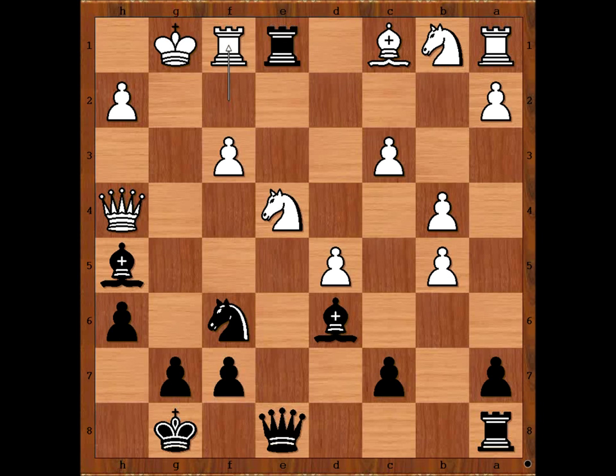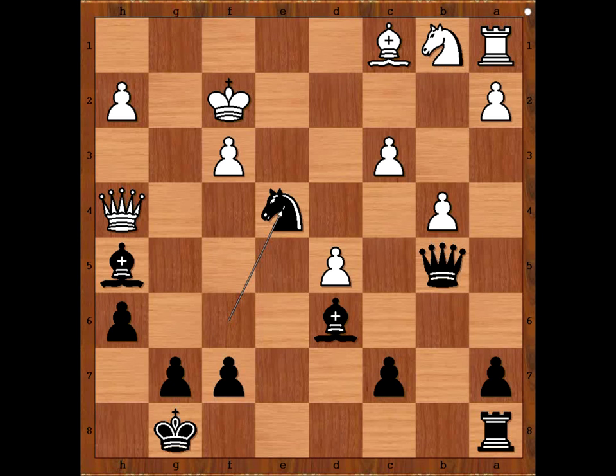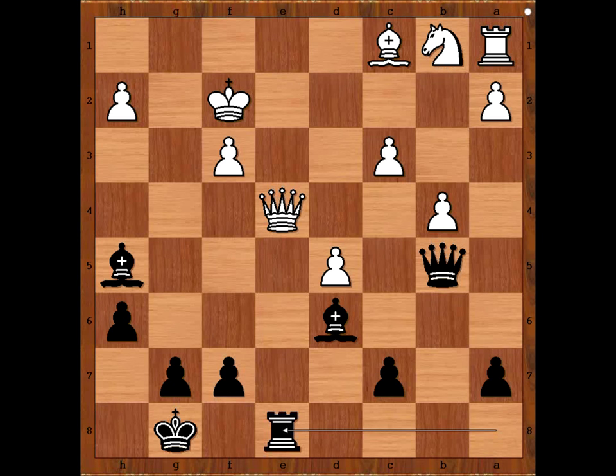Rook to e1 check. Rook to f1. Rook takes rook check. King takes rook. Rook takes pawn on b5 check. King to f2. Knight takes on e4. How to recapture — with the pawn or with the queen? Grobe recaptured with the queen. If pawn takes, queen to e2 check and so on. So we have queen takes on e4. Rook to e8 attacking the queen. And the black army is fully mobilized. What about the white army? The white army is sleeping, except the white queen — she is under a lot of pressure to defend her king.